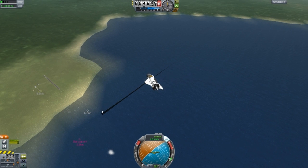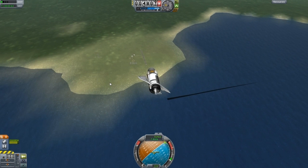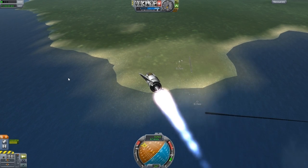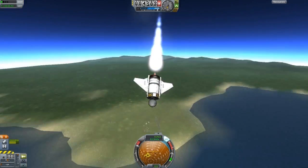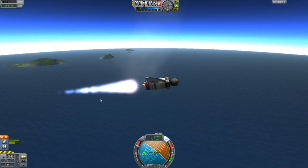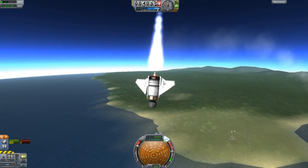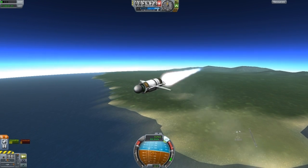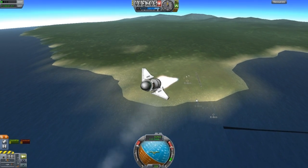That happened because I lowered down the terrain detail — that specific glitch makes sense, damn terrain. This is a weird design, yeah, don't use this design. Backwards and SAS — control, control. It's definitely hard to control, I'll manually control then. There we go — I thought I almost had it.